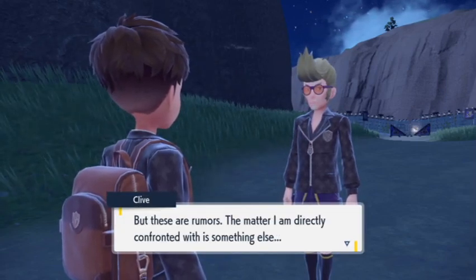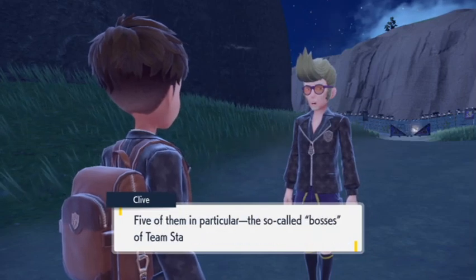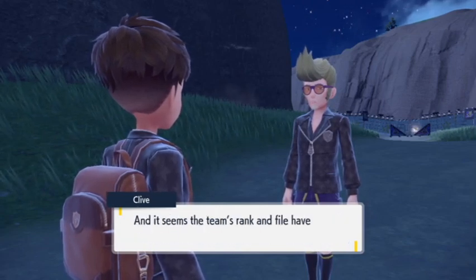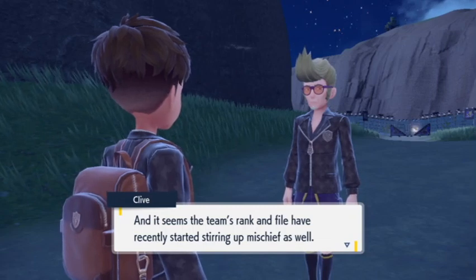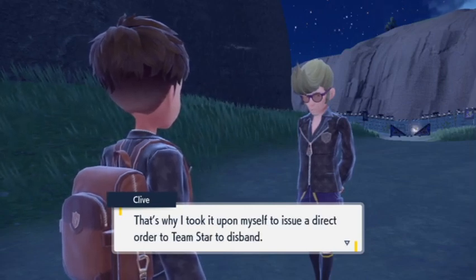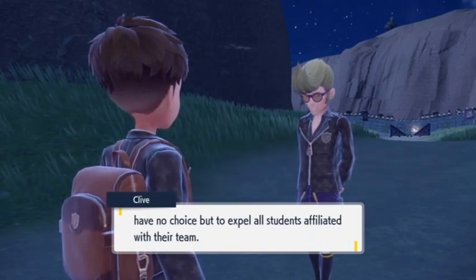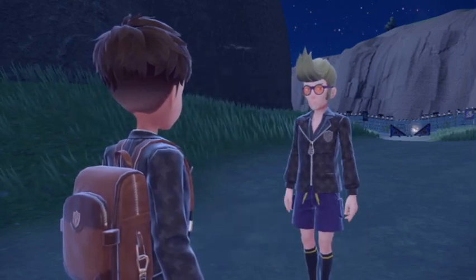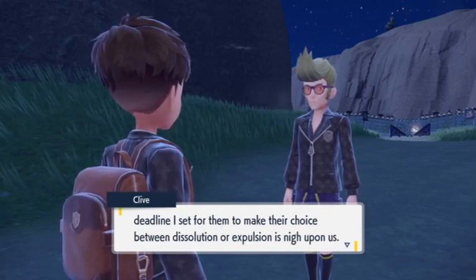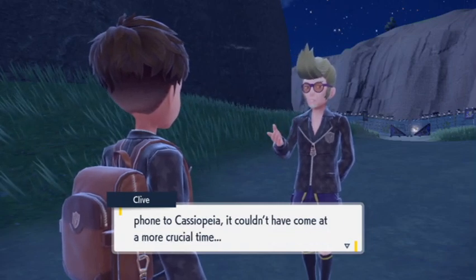'Team Star's persistent truancy - they've all been skipping class for a while now. Five of them in particular, the so-called bosses of Team Star, haven't set foot inside a classroom for over a year. And it seems the team's rank and file have recently started stirring up mischief as well. That's why I took it upon myself to issue a direct order to Team Star - should they refuse, I would have no choice but to expel all students affiliated with their team. But I'm afraid there's been no response, and the deadline is nigh upon us.'